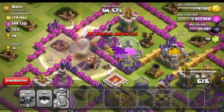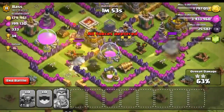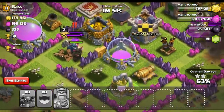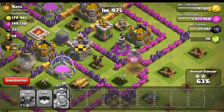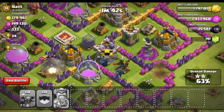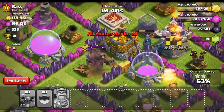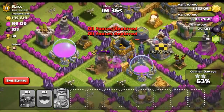We're also gonna drop our king because he acts like a PEKKA — he is just as strong — so he's really gonna help out in the raid. He does have clan troops which is not ideal. Holy crap, we already have 50% destruction! PEKKAs are doing work. Let's go ahead and use our king's ability right here because he's getting in a battle with the enemy king, which is gonna be really annoying.